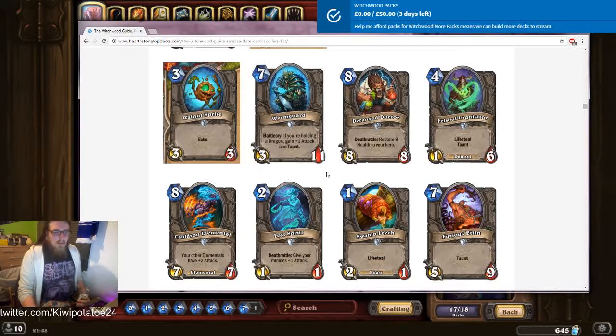Worm Guard: if you're holding a dragon, gain plus one attack and taunt. Seven mana three-eleven, or a four-eleven with taunt — is that just a bad version of Sleepy Dragon? I think it is to be honest. It doesn't do a lot. In this situation you'd just play Sleepy Dragon over this — guaranteed taunt, guaranteed four attack. You wouldn't play this really; maybe in arena, that's about as far as it'd go.